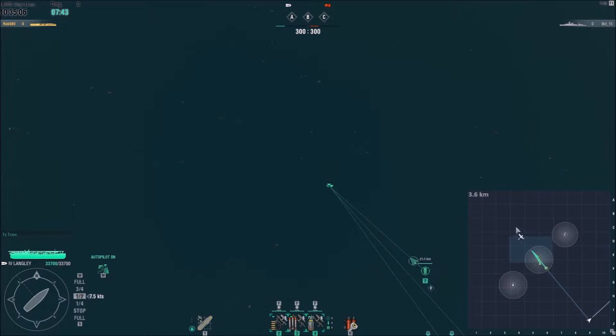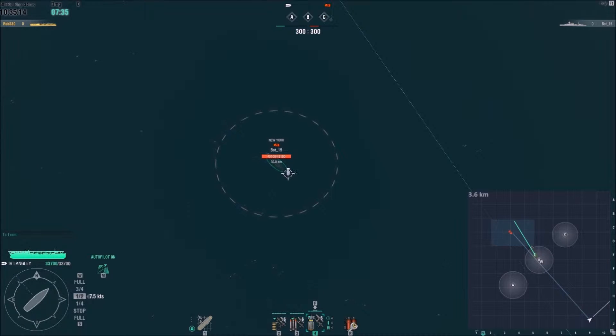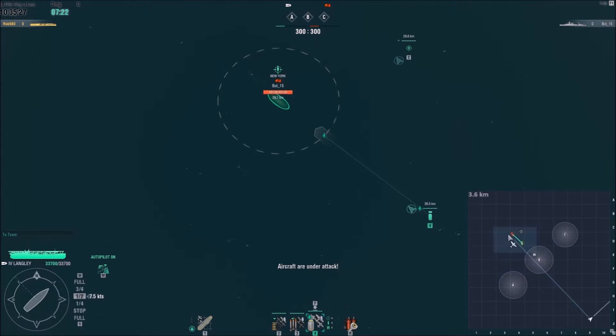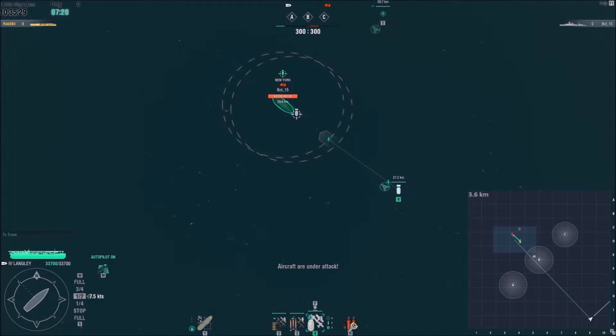We're looking for the New York, and there he is. The number one thing to remember when dropping ordnance on enemy ships is that we put fires on first and then flood afterwards. The principle is we set fire to him first, then use torpedoes to follow up and hopefully get floods on him. If we can do that, he'll use his repair party for the fires.